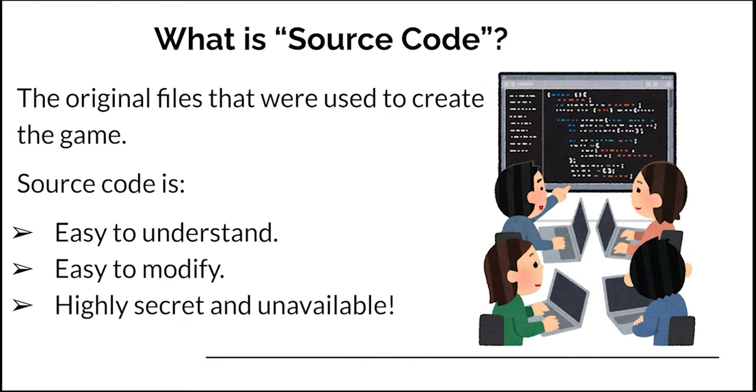I used the word source code earlier, but what does that really mean? Source code are the original files that were used to create the game. Source code is very easy to understand, very easy to modify, and unfortunately, it's highly secret and unavailable. It would make our lives a whole lot easier if we had the source code, but when we're fan translating, we don't.